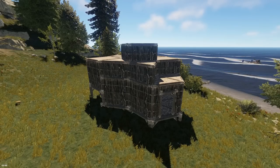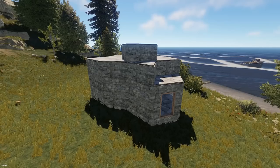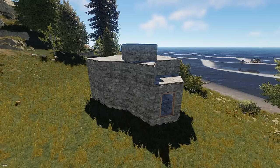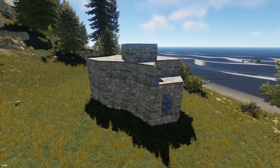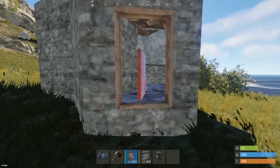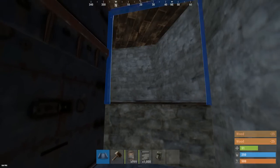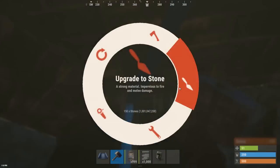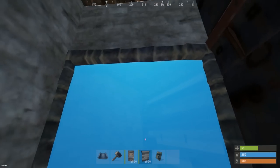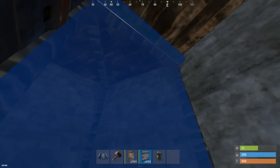Everything we just placed, upgrade to stone — that's where I'd go before expanding further. However, if you want to expand and make it stronger, upgrade to sheet metal or just leave it stone and add another layer of honeycomb. Next, seal off the base: slap a single sheet metal door on the front, then go through the rest of the base putting double door frames in and upgrade those to stone, then put a garage door on every single double door frame spot.